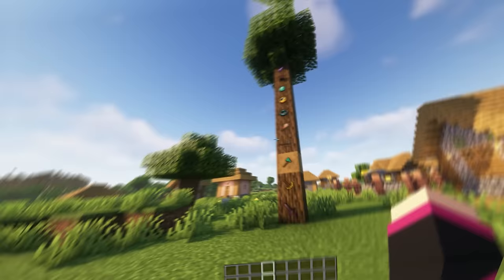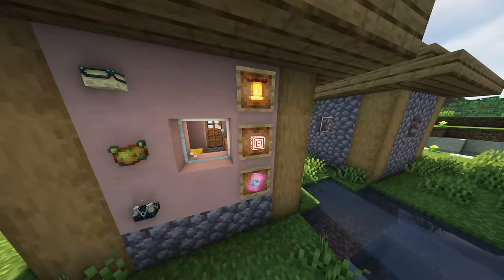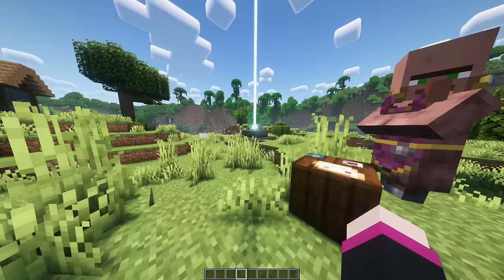Let's make item frames more pleasing to look at with Invisible Item Frames. Item frames are now invisible, making hanging items on your wall a lot more pleasing, and it can work well with certain designs and builds as you don't have the ugly frames anymore. Unfortunately, glowing item frames are not invisible, so you can only use normal item frames.